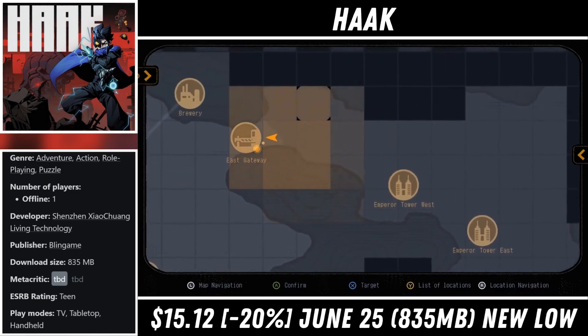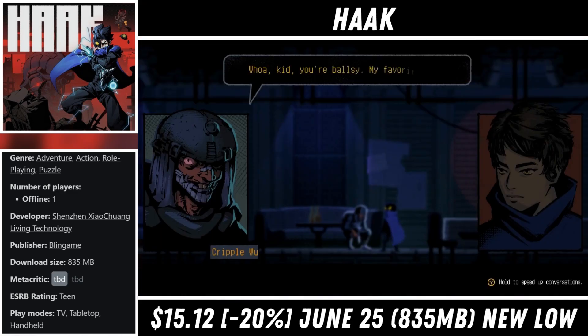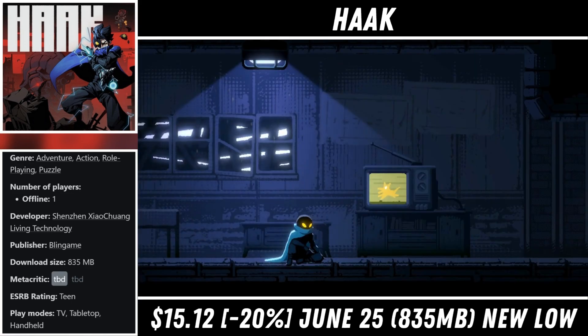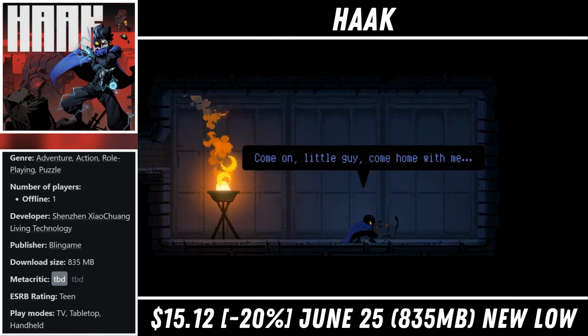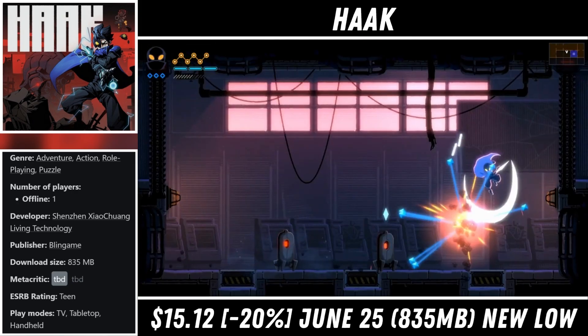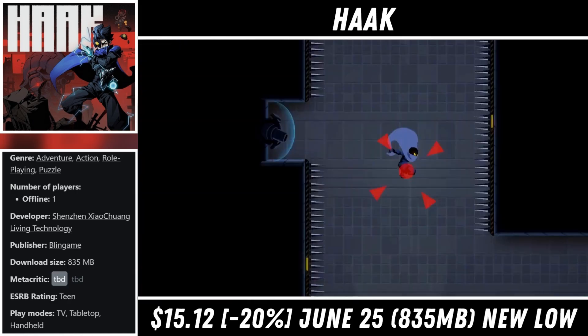The boss battles were a highlight for me, with normal enemies feeling a bit boring at times. If you find the game is a bit too tough, they do have special coins that you get when you die at a boss battle that will alter the game or make it a little easier — it's optional but adds an easy mode of sorts. Right now it's just $15.12, marked down 20%, and the deal ends on the 25th.